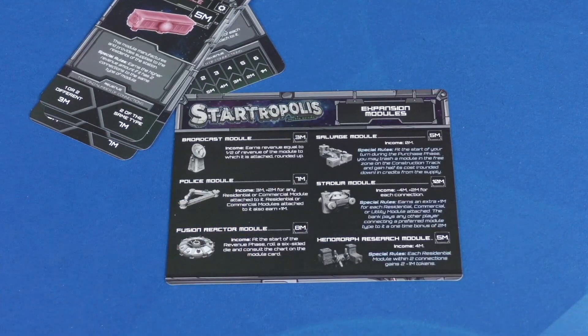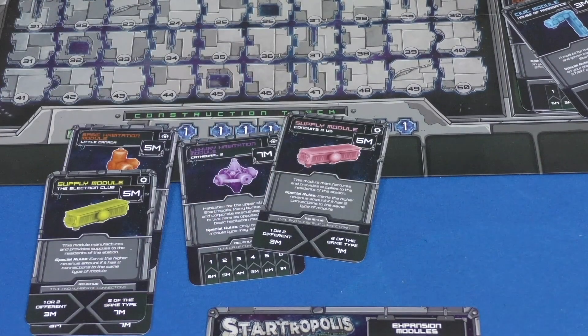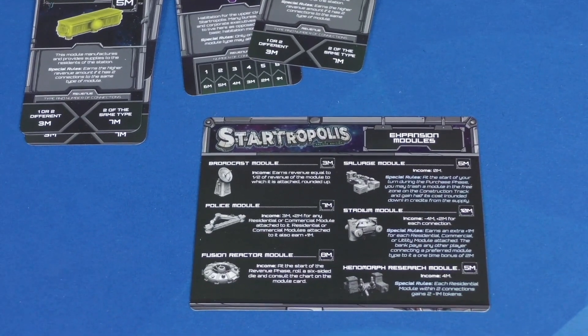That's the whole game. At the end of a round, you get your income — that's the revenue phase. After a certain number of rounds — seven for a two-player game, five for a four-player game — on the last round, everything in the market is half price. Then you add up all the money you have, and whoever has the most money is the winner.